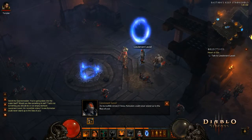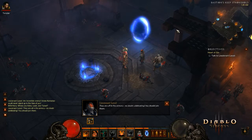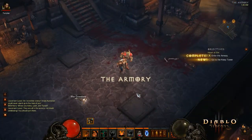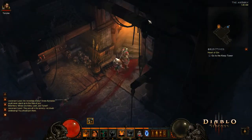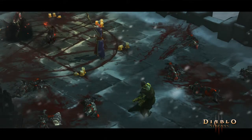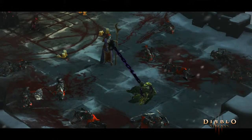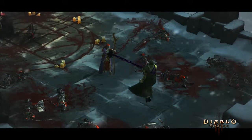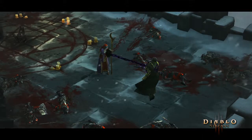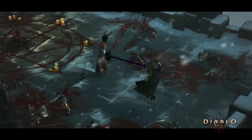Let's talk to the lieutenant. Adria, when did you decide to betray us? Twenty years ago, a great and terrible power drew me to Tristram. Aiden, Leoric's eldest son, defeated that power and sought to contain it within his own flesh. The Dark Wanderer. It was Diablo I saw within him, and I pledged myself to his service. Now, at last, his grand design comes to fruition.